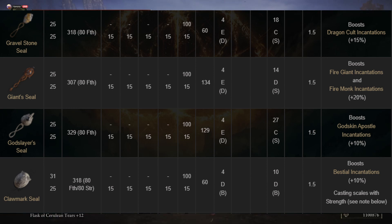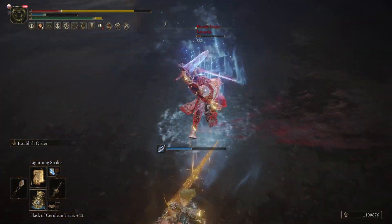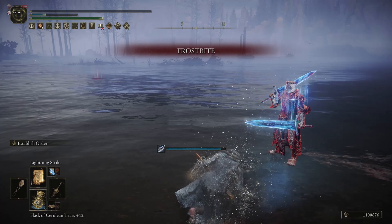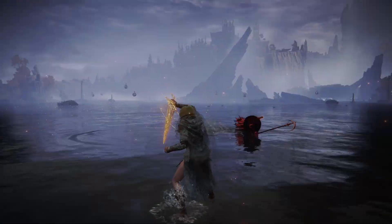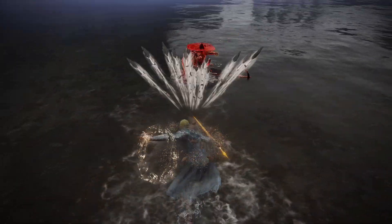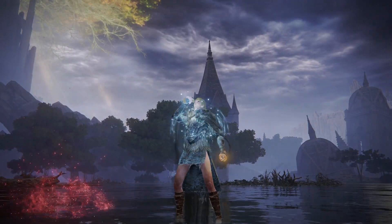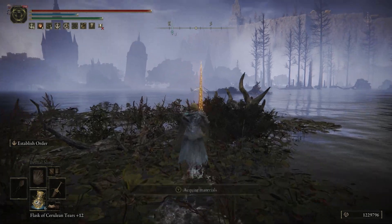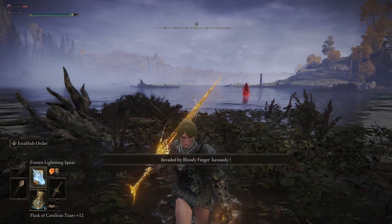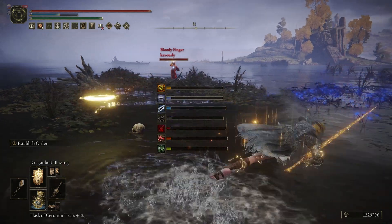For the sacred seal of choice in your offhand, you can choose a lot of different ones depending on how you want to play. In the build video I'm using the Gravel Stone Seal because I was using more lightning magic, but if you have a preference for something like bestial incantations, go ahead and use the Claw Mark Seal. It really doesn't make a big difference — it depends on your spell list. Some of my earlier builds used a lot of bestial incantations because they are really good and really cheap, but for this video I wanted to use more of the lightning spells. Just know that for seals you have a lot of choices as long as it matches whatever spell arsenal you want to run.